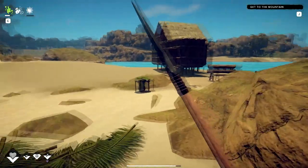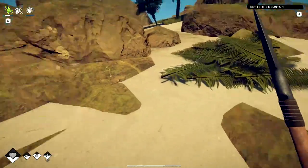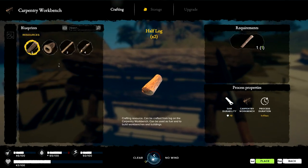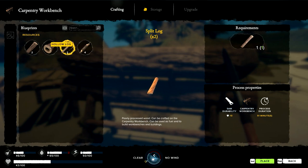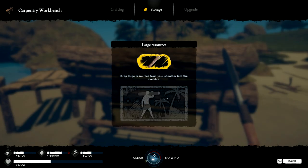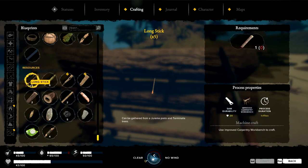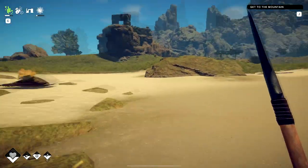Welcome back to Survival Fountain of Youth. I need to make a drying rack, so I need some long sticks. We can make long sticks. I thought I saw it in the crafting menu. It's in improved carpentry. We need long sticks to build it.